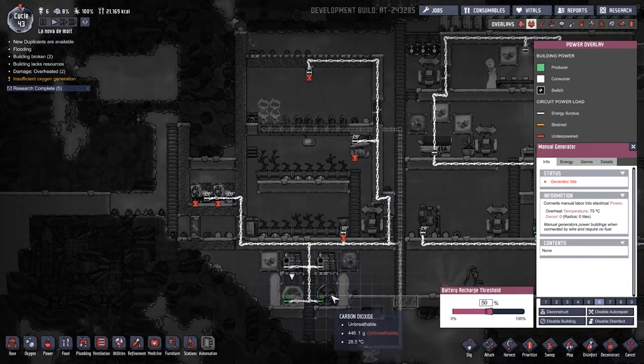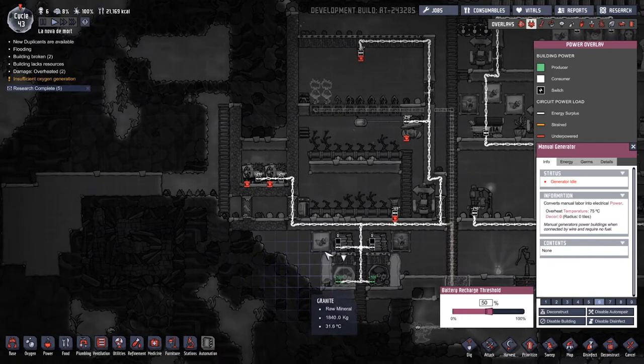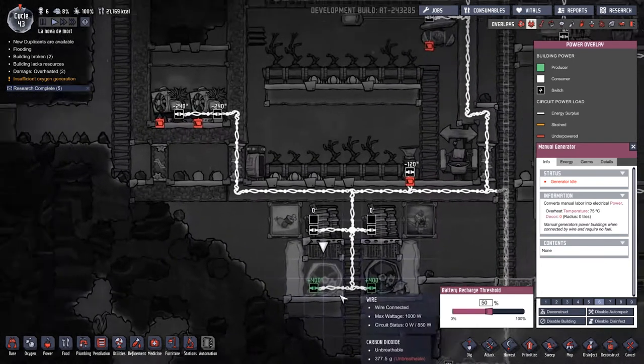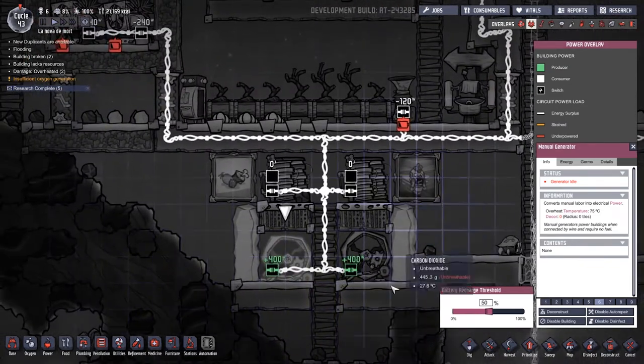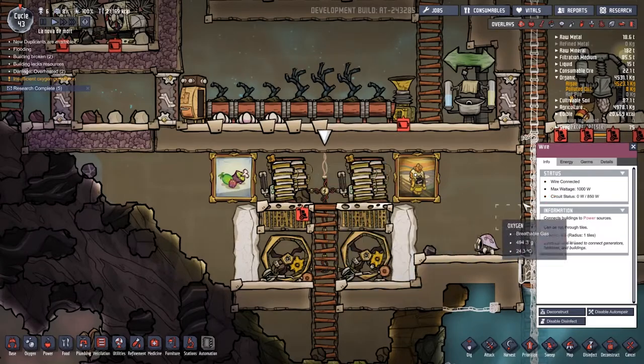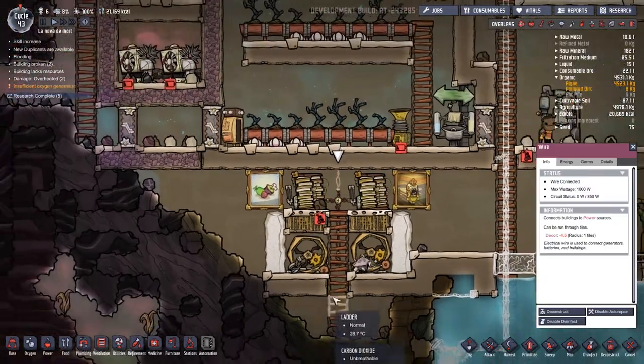I would just solve this by taking one of these manual power generators and putting another one down next to it, maybe put down another couple of batteries to keep the stores going. But this is going to lead to a little bit of a problem — four times three is 12, and these wires can only take 10, or a thousand, however you want to work that.